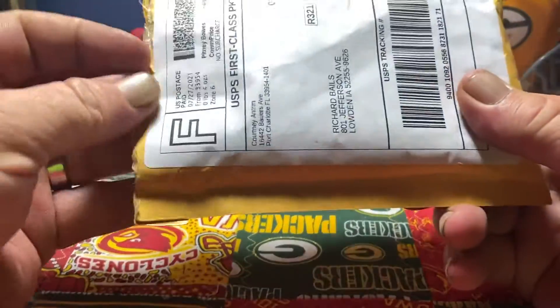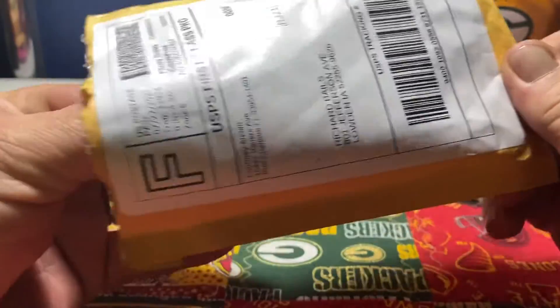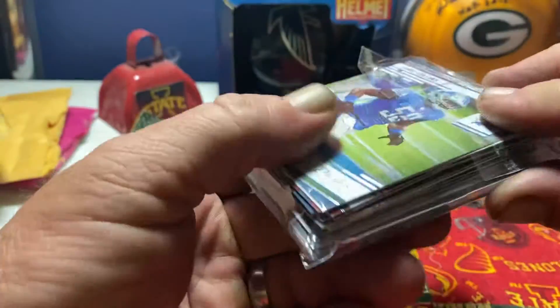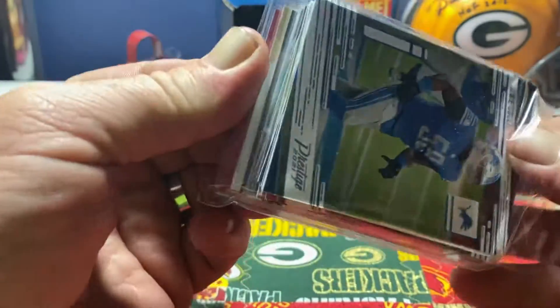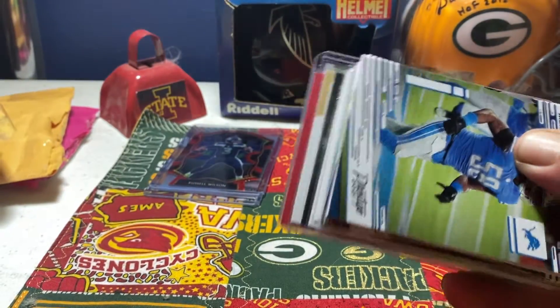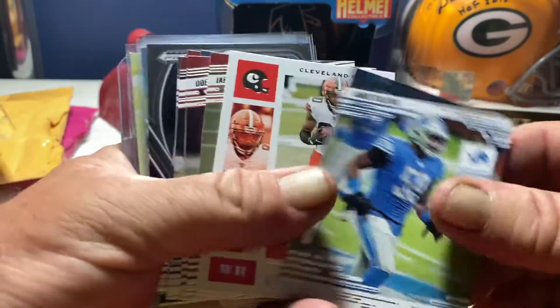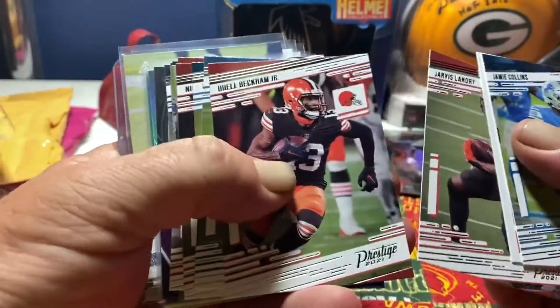This is from my guys over at Lucky Breaks, if I remember right. This is a prestige break. I had the Lions and a couple other teams. I got a Jamie Collins, I had the Browns — Jarvis Landry, Jarvis Landry, Odell.